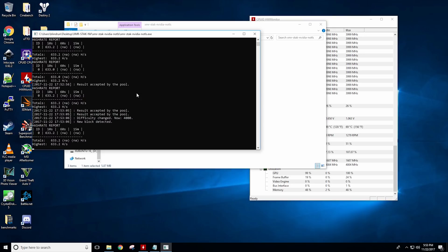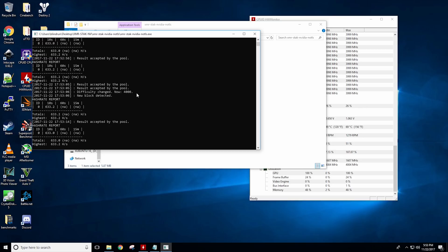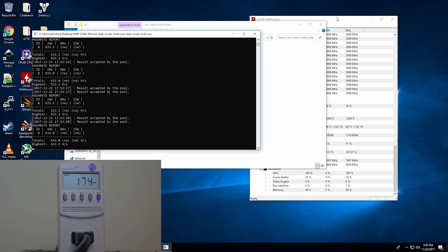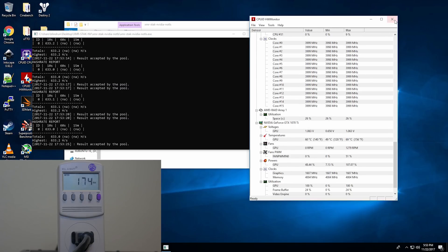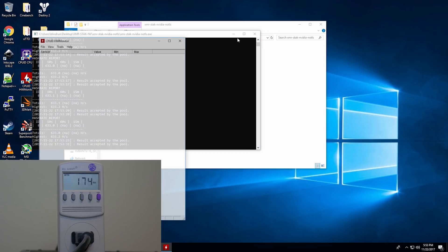Moving on to CryptoNight, which is your Monero coin — the most popular coin for this algorithm. We're seeing a pull of 185 total watts with 633 hash a second at 63°C. Obviously with this coin, we would have to do some more tweaking to get the full performance out of it. But this is, like I said, all going to be at stock for comparison's sake.